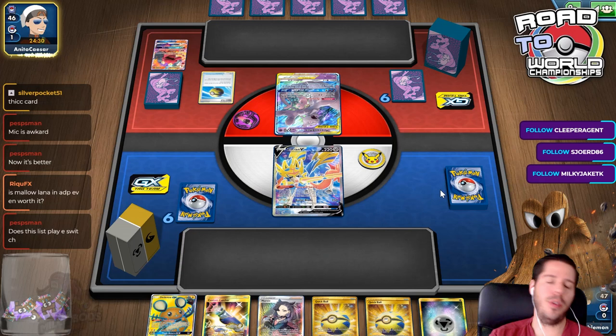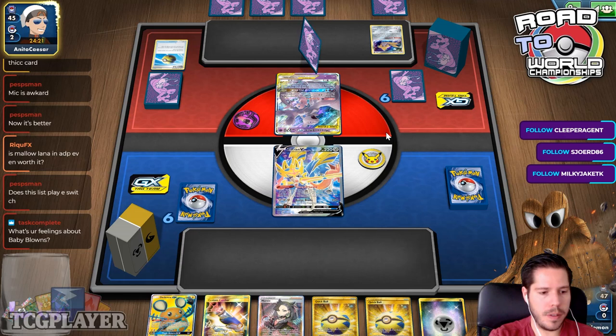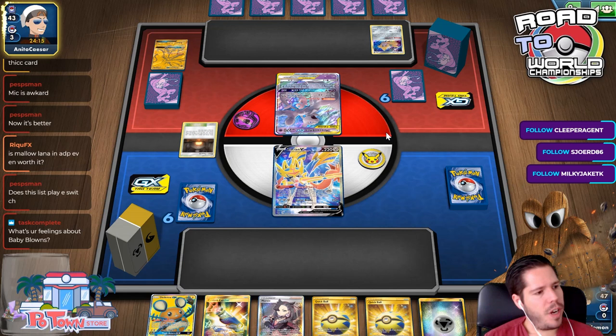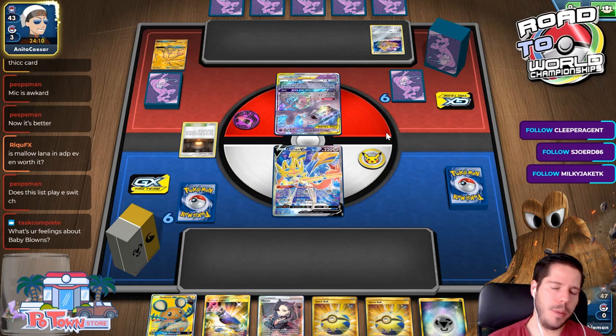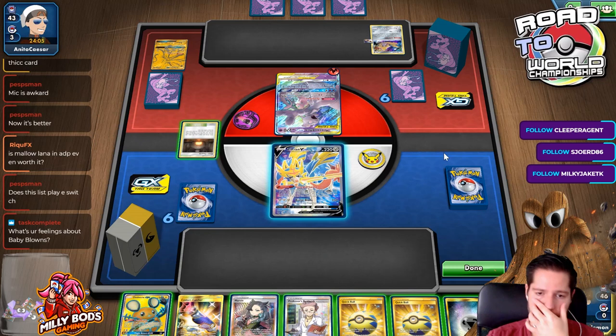Let me see any Jirachi. What's my feeling about Baby Blacephalon? It's a good deck — very powerful, but also very predictable and very susceptible to hand disruption. Even with the Locking Electrode, it's very susceptible to hand disruption, so that's something I'm not a big fan of. I'll consider not using the Marnie and going for the Research instead.